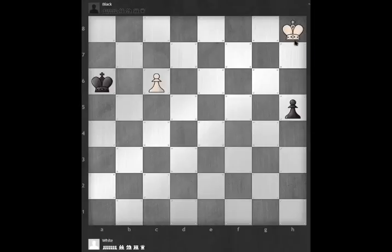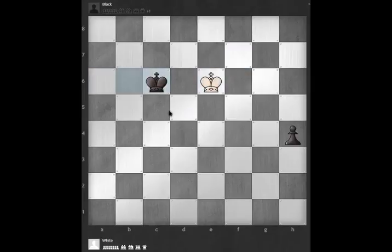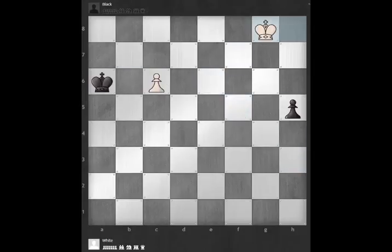So the king can't go here because it's too far away from this pawn. If the king tries to go over this way to get closer, black has two options: he can start by pushing the pawn or he can play king b6 right away, and again this king is just too far away from this pawn and also too far away from catching the black pawn. So neither one of these light squares is going to work.